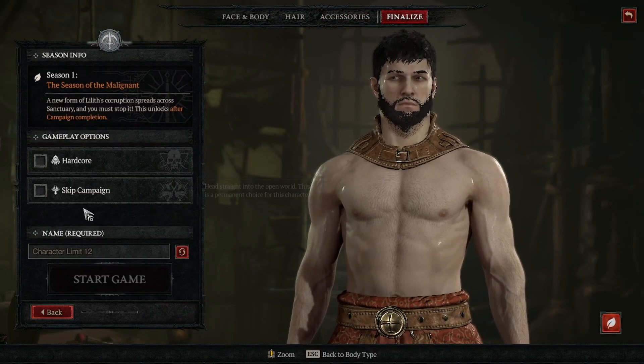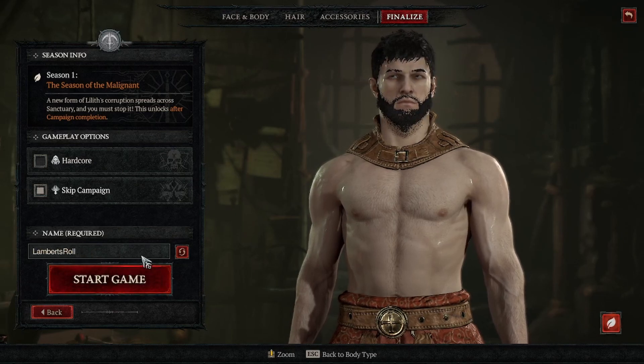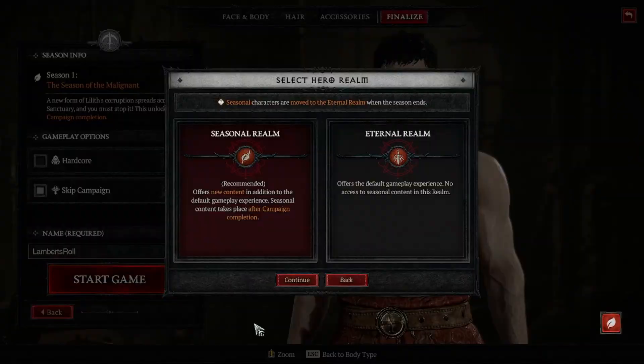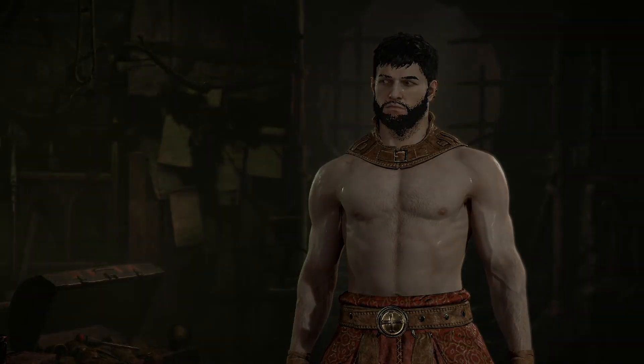At the start of every season, you want to create a character. Make sure you skip the story when selecting everything, make sure you then select a Seasonal Character, and then hit Continue. You can decide whether you feel confident enough to do either World Tier 1 or World Tier 2, but I recommend World Tier 1.